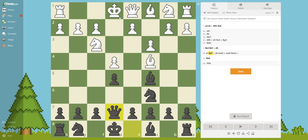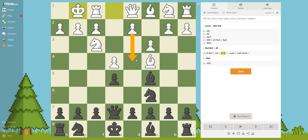Now White sees that and plays Castle, and now it is threatening D4 again. What do we do about it? We play D6. D6 strengthens the center and also you are opening lines for this bishop. You could have developed this knight too, but D6 is a legitimately good move.